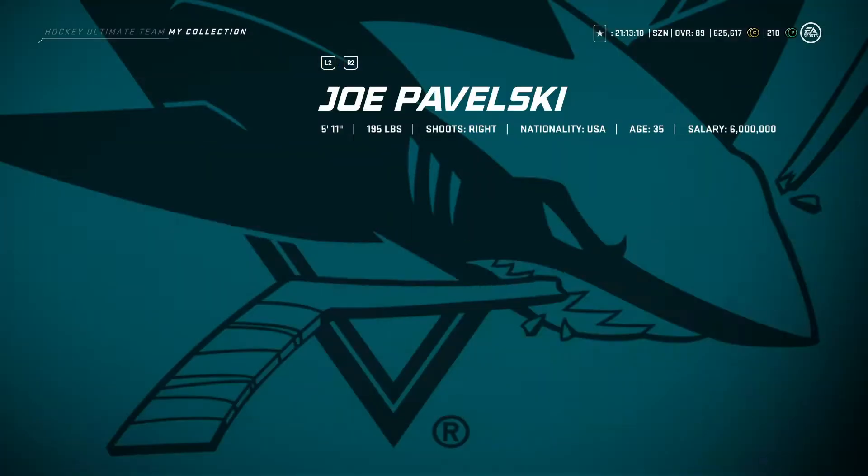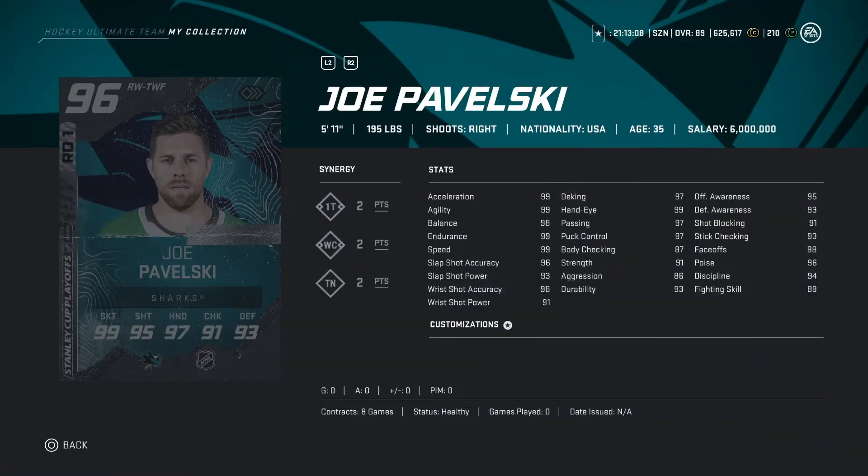Looking at Joe Pavelski here — 5'11", a bit short, but he's gonna be a pretty good sniper for you. 195 pounds. Synergies: 1T, 2 points, WC2 points, TN2 points. Stats are pretty good, and if you're a big Joe Pavelski fan, he is gonna be a very good card for you.